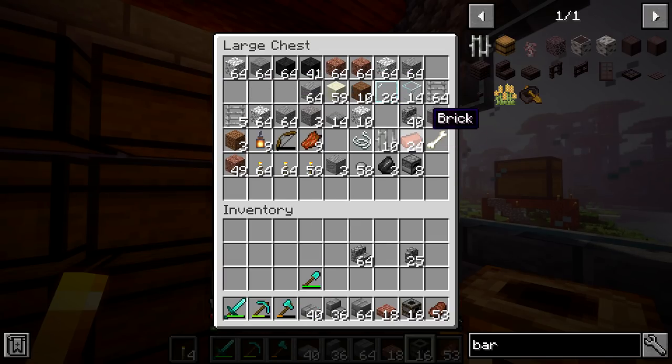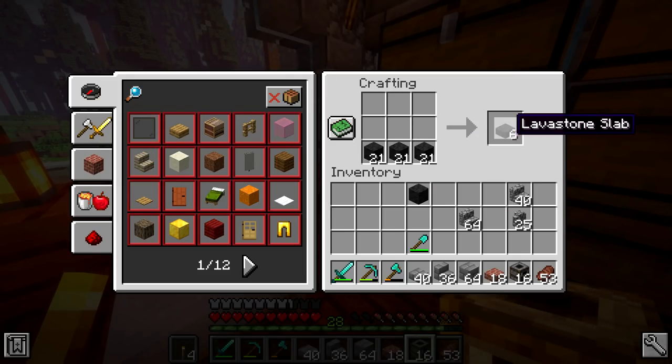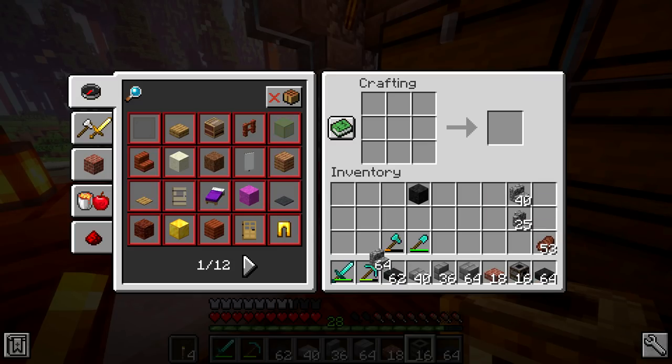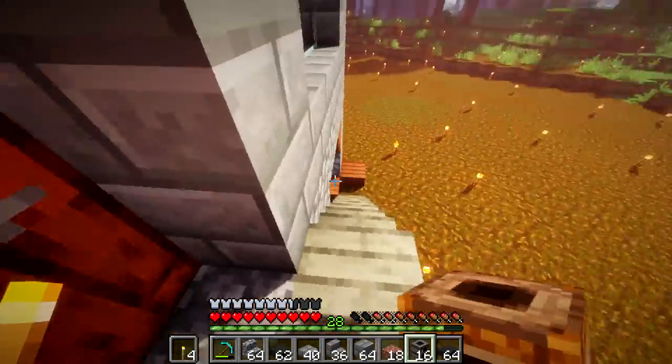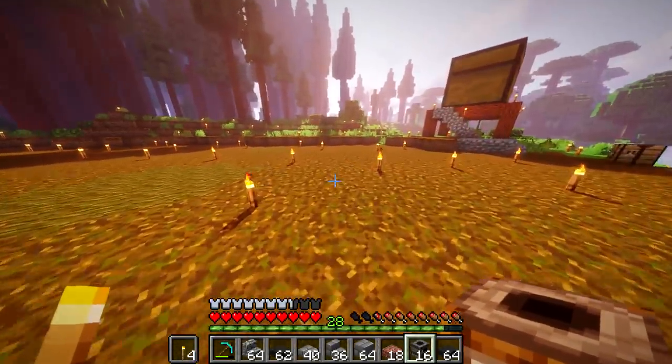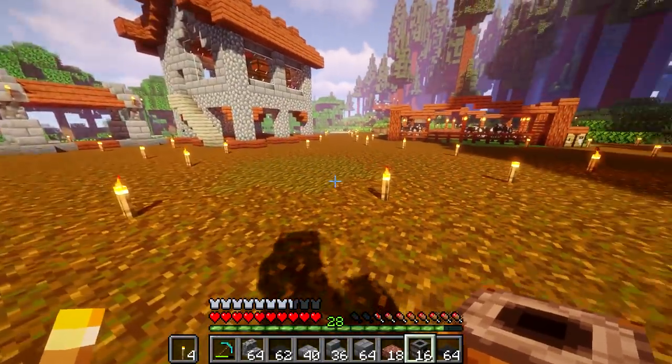We have a lot of this and a lot of this. Can we make lava stone into slabs or anything? Yes, we can. Alright, so we're going to make a smoke shack — I'm just calling it a smoker shack because that's where we're going to cook all of our food. We'll build it over here. I kind of want it to face outwards — you know what, we'll make it face this way.